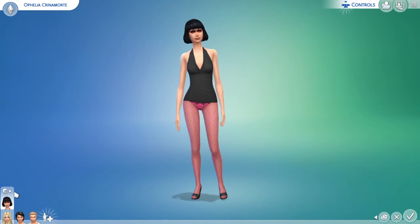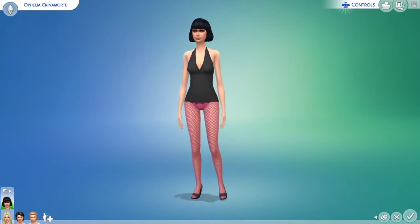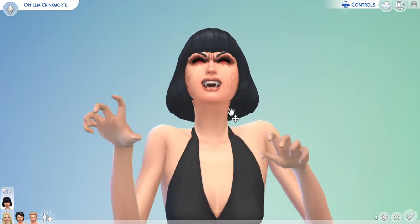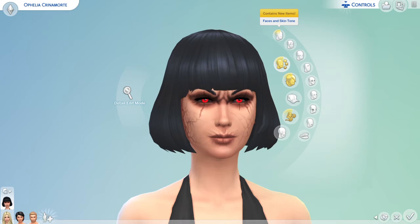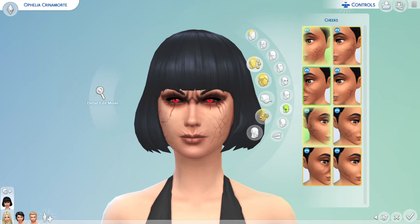Ignore my sim's outfit for a second. I thought the dark form was already selected. Alright, you select a face and then you see here at the top right it contains new items — face. This is the thing that was removed through a patch, and this is the only way to access it now.